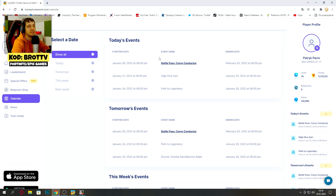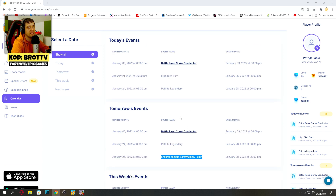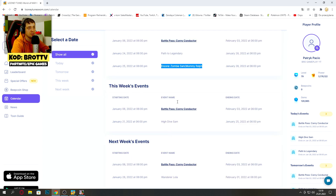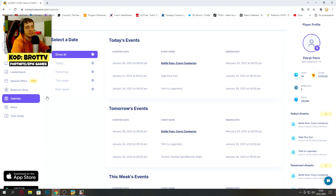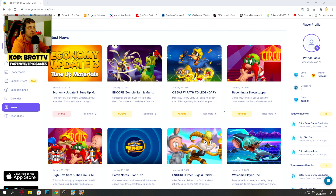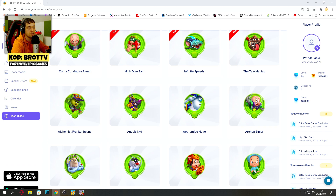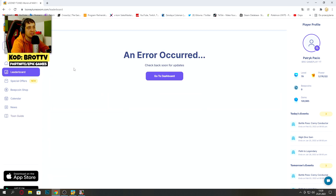We got a calendar — this is really cool. Right now we can see today's events: Battle Pass, High Dive, starting at 6 p.m., and Path to Legendary. Tomorrow we get Anchor 2. So this is really nice — tomorrow we get a new event, and that covers this week's events and next week's events. Battle Pass Wonder Lola on January 28th. We also got a Toon Guide section, which is working right now with some toons — we'll probably get a guide here. This page is really cool.